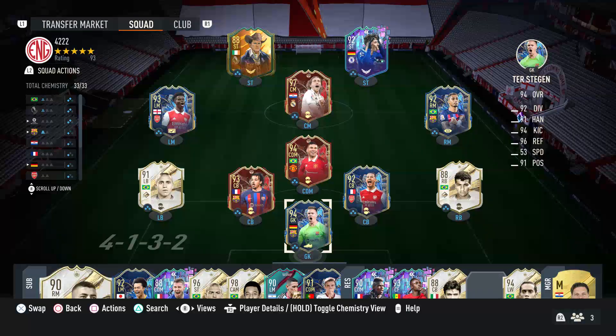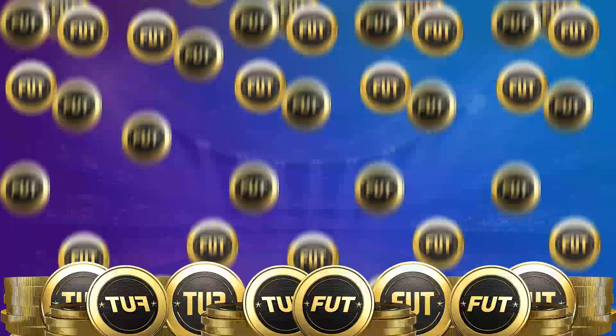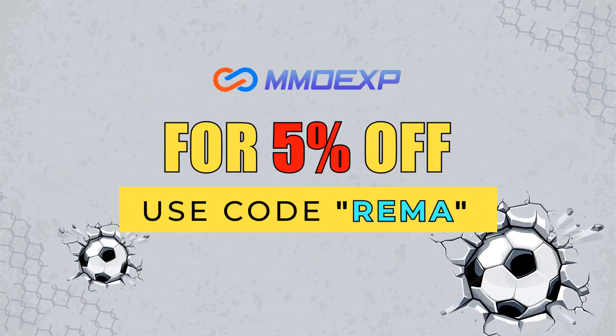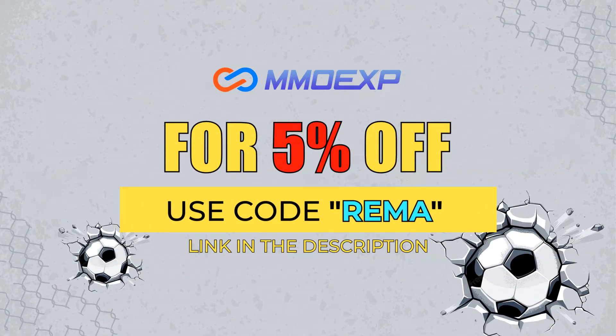Before we get started, I'd very much appreciate it if you could drop this a thumbs up. It's team of the season, so if you guys need any coins, make sure you check out mmoxp.com. Their link is down in the description. They're fast, cheap and reliable, and if you use my code RIMA, you can get yourself a nice 5% discount.